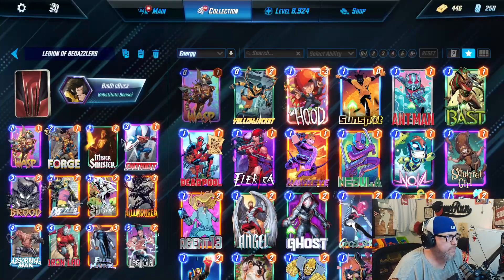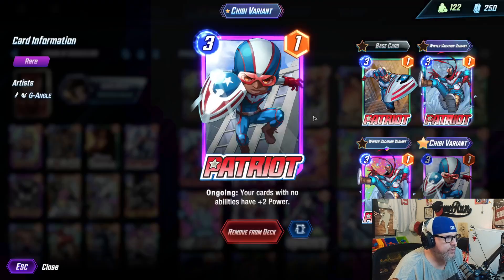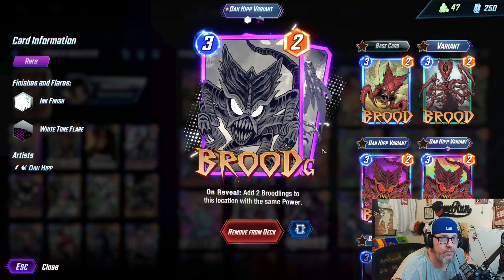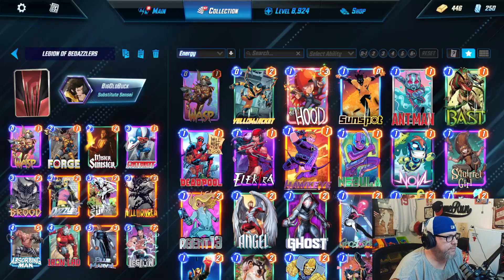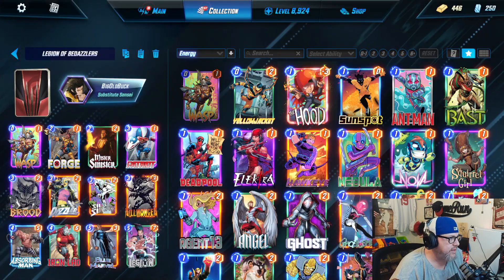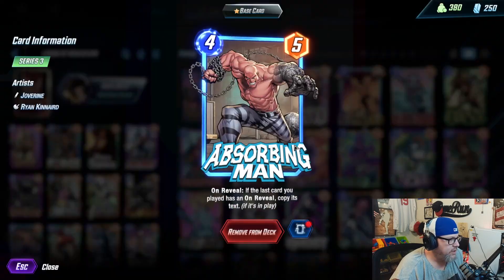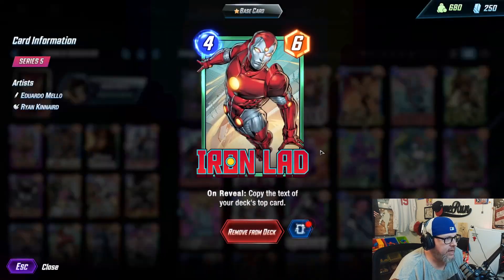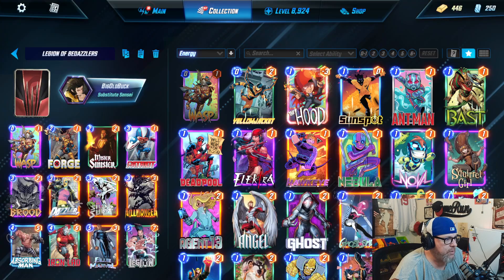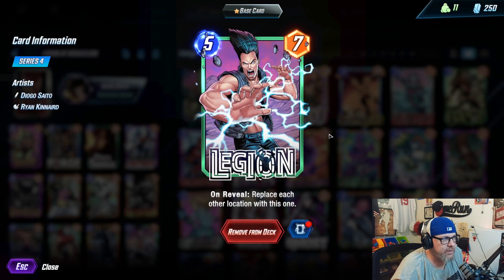We got Wasp, Forge, Mr. Sinister, Patriot of course. If you're going to run Dazzler, you have to have Brood — and there it is. I have that sexy rocker variant. Silver Surfer, Killmonger, Absorbing Man, Iron Lad, Blue Marble, and Legion, which is a card I have not run very much since I've gotten it.